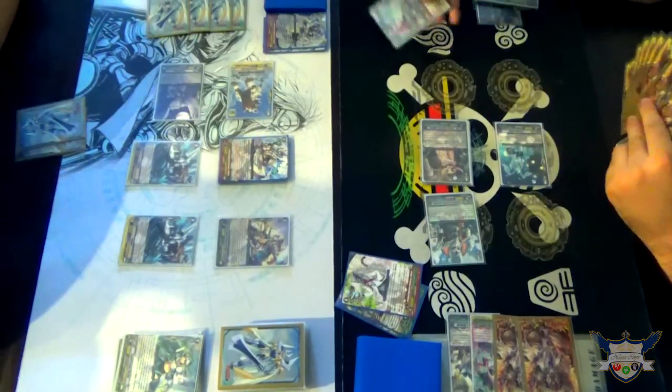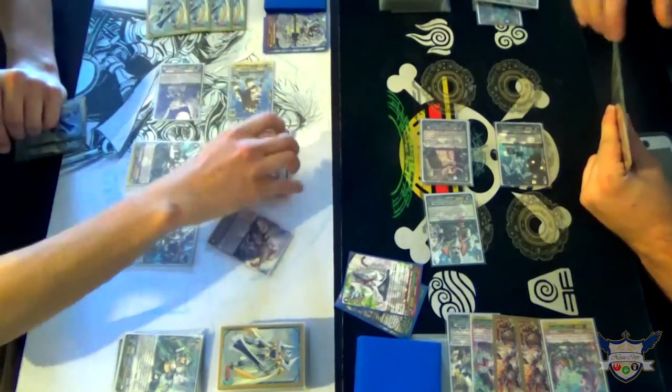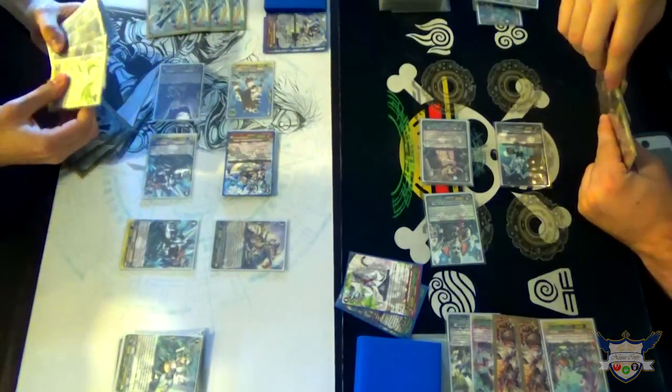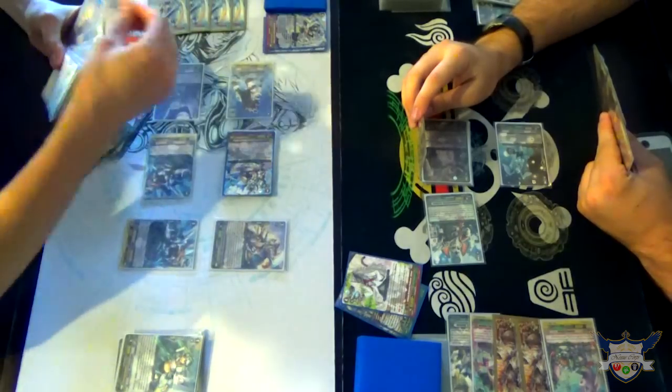Take that first one. Power to van. Draw card. Okay, that's helpful. Yeah. 28 plus 4, 32. And skill. Search for a grade 2. And call.